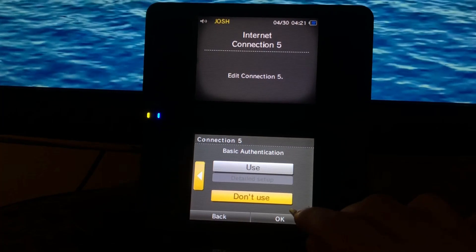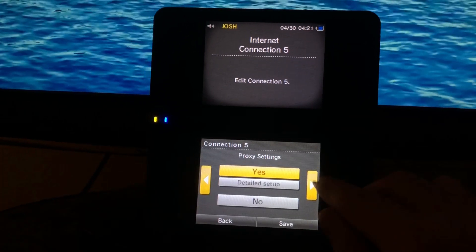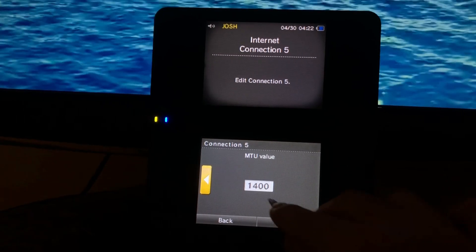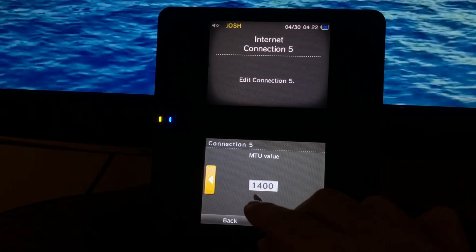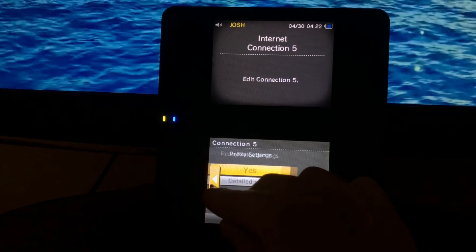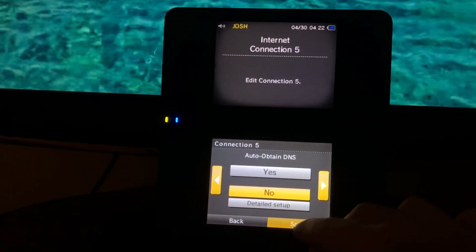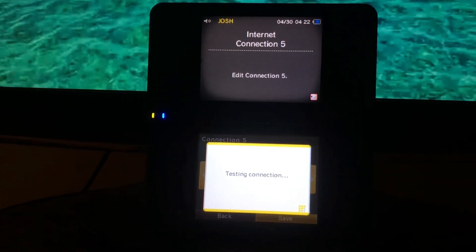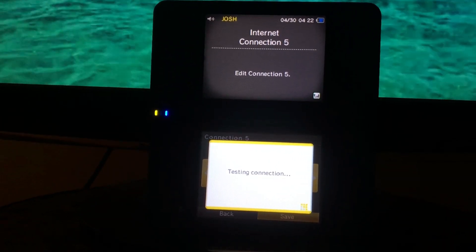Then for the last option, leave it as 'don't use' — it'll automatically set to don't use, but if it says 'use,' change it to 'don't use.' Press OK, and that's all you have to do. If the settings look different for you, make sure to change the MTU to 1400. Then press save.